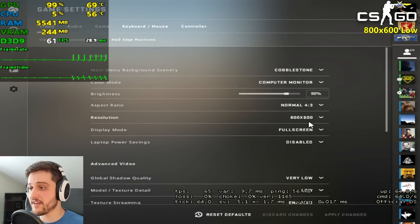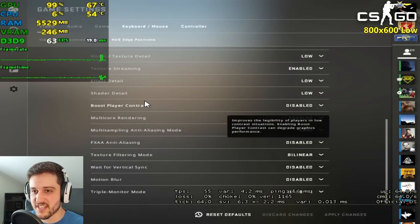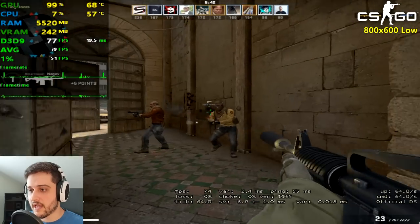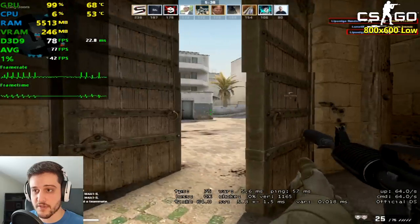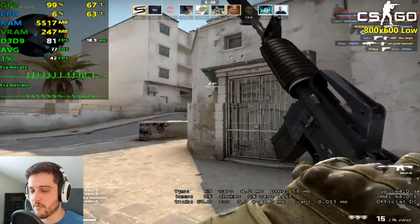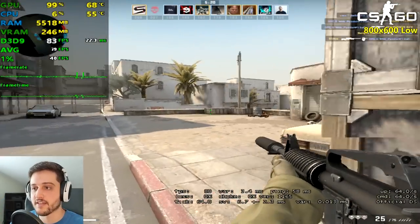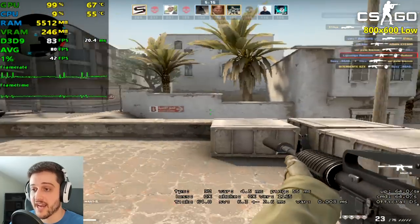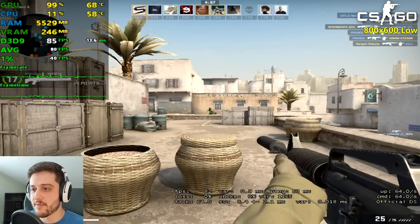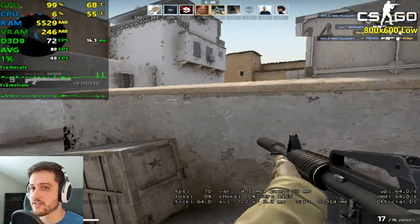We're now playing CSGO at 800x600 resolution with very low settings — everything. I even disabled boost player contrast. Texture streaming is enabled because we only have 256 megabytes of VRAM. I'm also using the no Uber shader launch option to get a few extra frames by disabling reflections supposedly, but it still has reflections in the weapon right there. It used to play a lot better on older hardware and look at those frame time spikes in the graph — those were also present with the 9800 GT. I guess these older GPUs are just not suitable for CSGO anymore. I'm also gonna get into a casual game to throw a smoke so we can see FPS at the edge of it, which is very intensive.